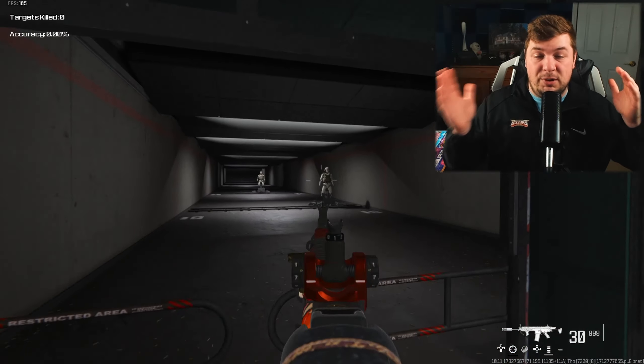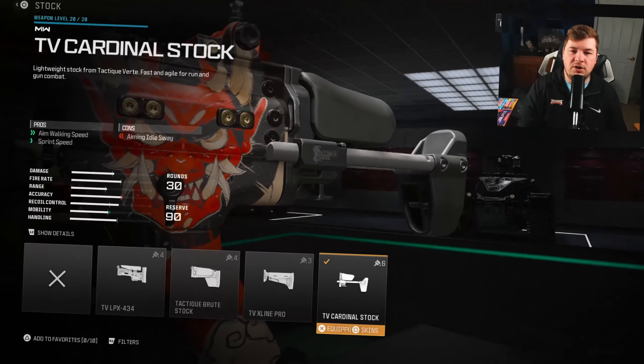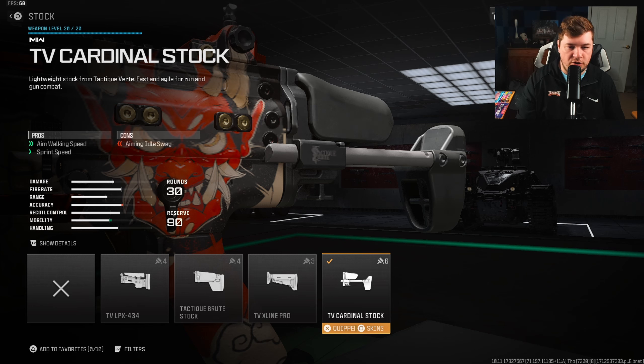It's much more fast paced in terms of aim down sights speed, and honestly it has less recoil as well. So build for build, this one's far better. Starting us off with the TV Cardinal stock — that's for aim walking speed and sprint speed.